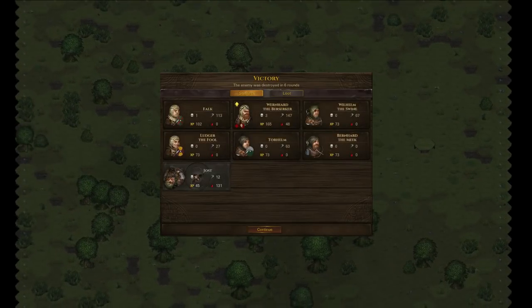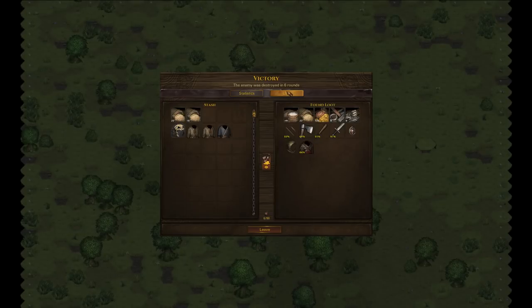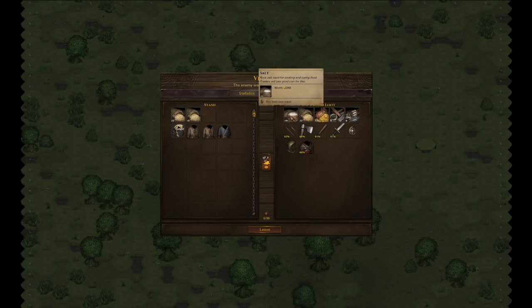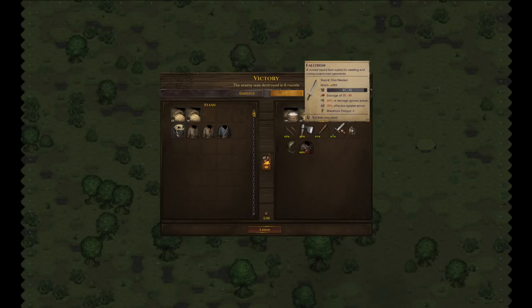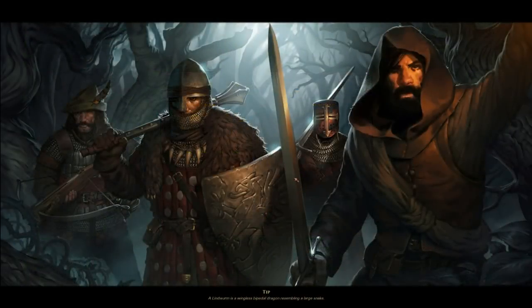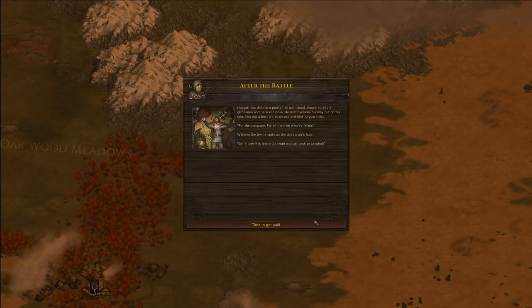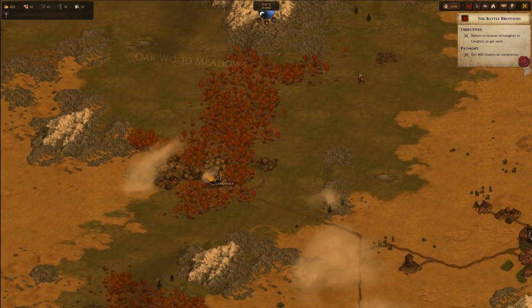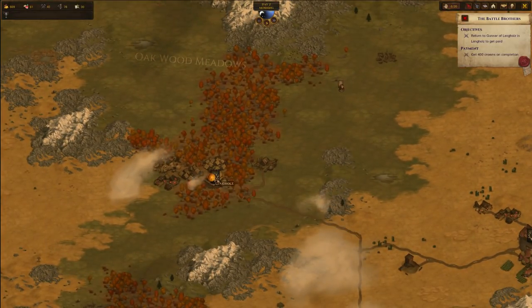Here you go. Poor Joost — he didn't kill anybody and it was his first fight. But here we go — now we have the patched mail shirt which is pretty decent in the beginning of the game. We got a sack of salt which is really good value, some tools, a really nice falchion, and we got the bow as well. So everything went better than expected, except for poor Joost of course. But what can you do? It's a dangerous world.